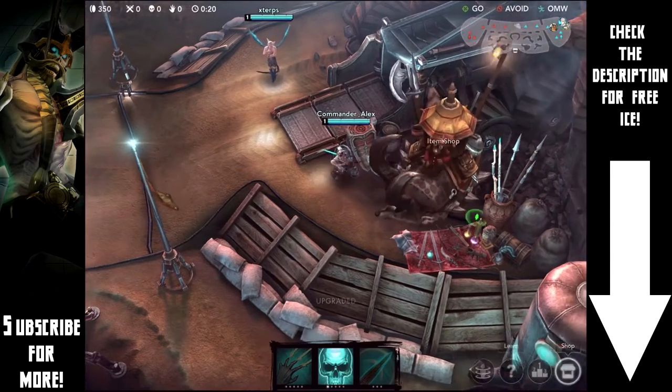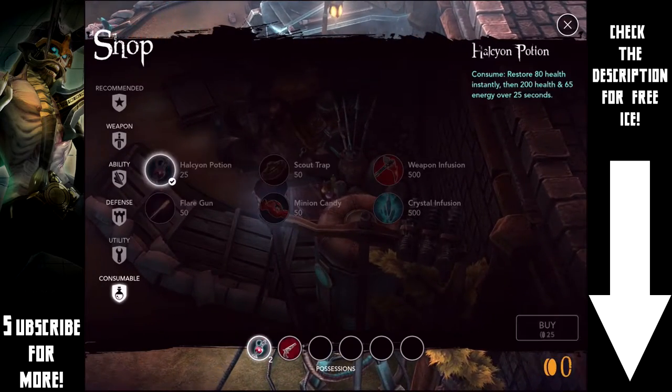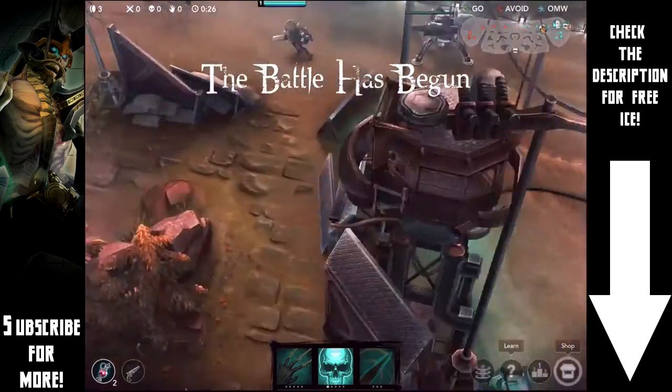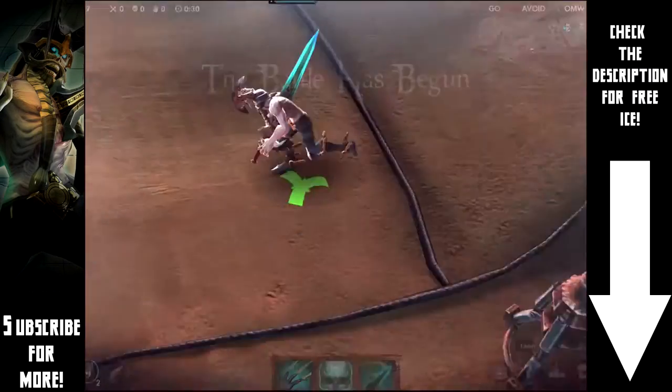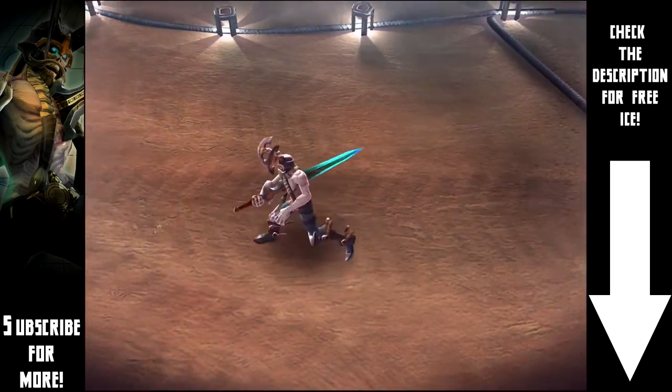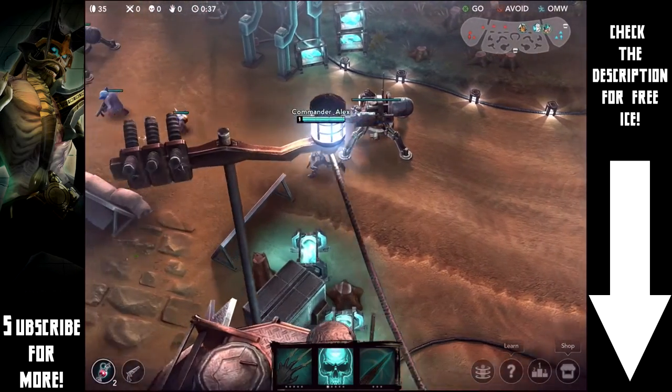What's up guys, Commander Alex here and today I have a great Vainglory let's play for you. We're going to be playing as Cruel, and he's probably one of my favorite characters in the game. Saw is probably the best laner right now, and Cruel is the best jungler. He looks super cool and his abilities are to die for — yes, I had to make that joke.